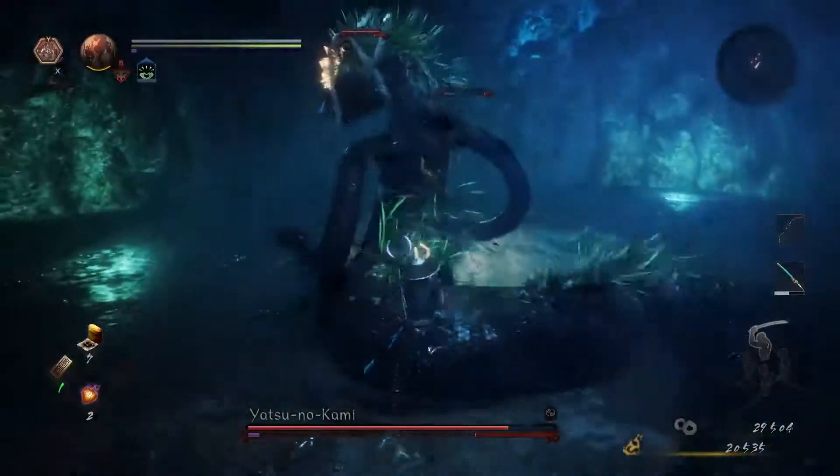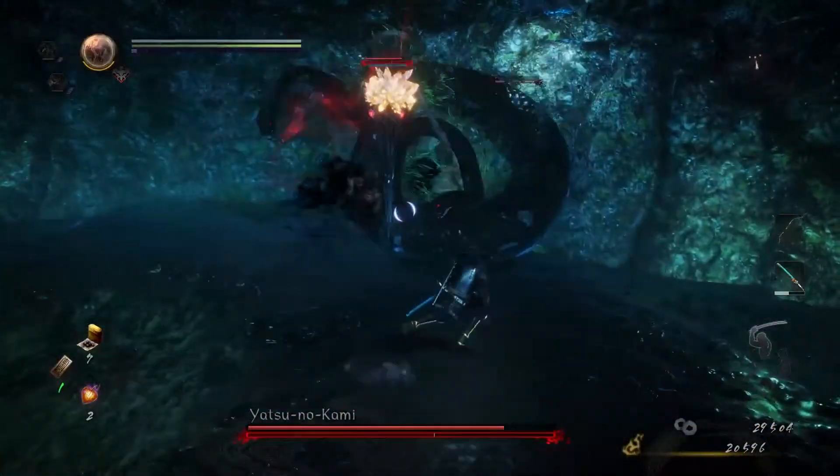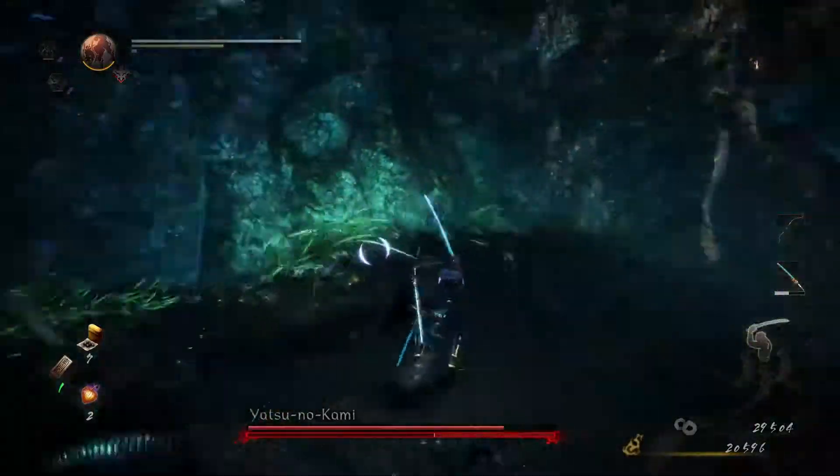His move that gives the biggest opportunity to deal damage is when he starts to slide across the ground. When he first begins, he has a burst counter window, and every time he turns, he has another burst counter window.